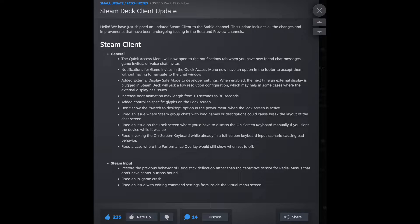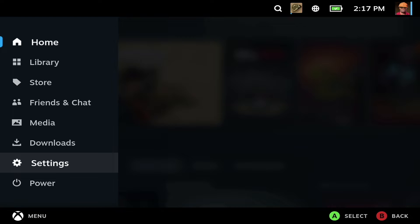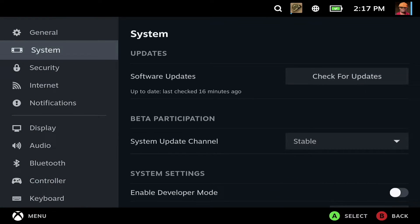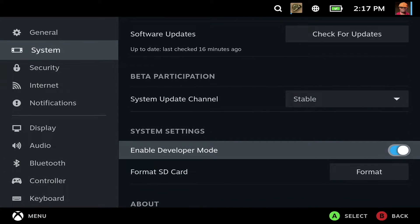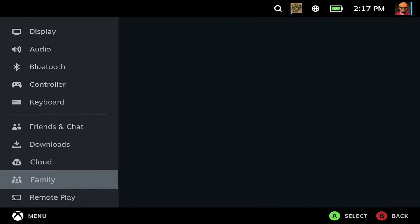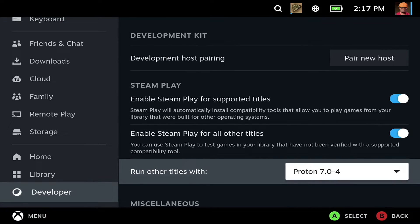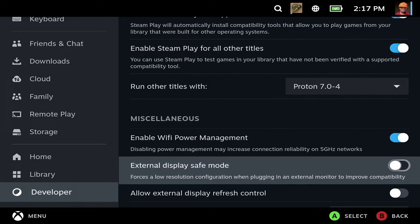As the official Steam Deck dock is out now, there has been an update to the developer setting modes. If you're getting weird behaviour when hooking your deck up to a TV or monitor, you can now enable developer mode and then select external display safe mode. This will force a lower resolution onto that display and should hopefully fix any issues you may have, as shown in the background.